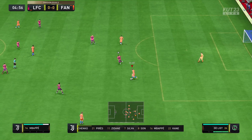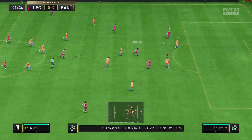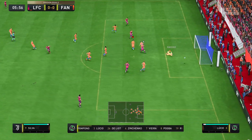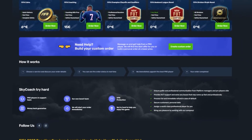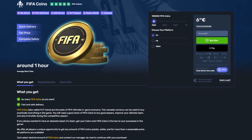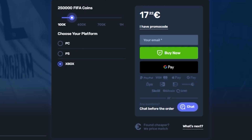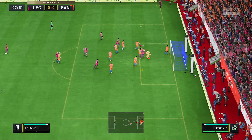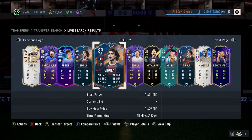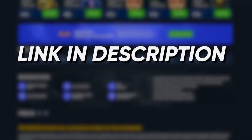But before we get into the video, if you're still going through FIFA 23 and you really want to take advantage of the cheap player prices right now, then there is no better place than Sky Coach. Sky Coach offers cheap, fast, and reliable FIFA 23 coins so that you can spend less time grinding and more time just buying the players that you want to play with. If you're more into progressing through various game modes, Sky Coach will also assist you in pushing through Fut Champions. There is a link in the description down below, and if you use Fnatic at checkout, you'll also get yourself a 10% discount.